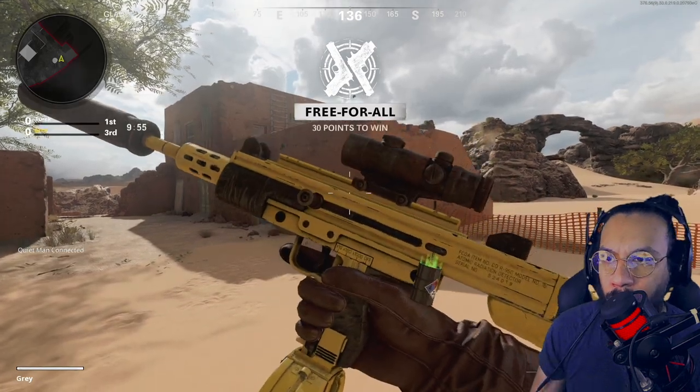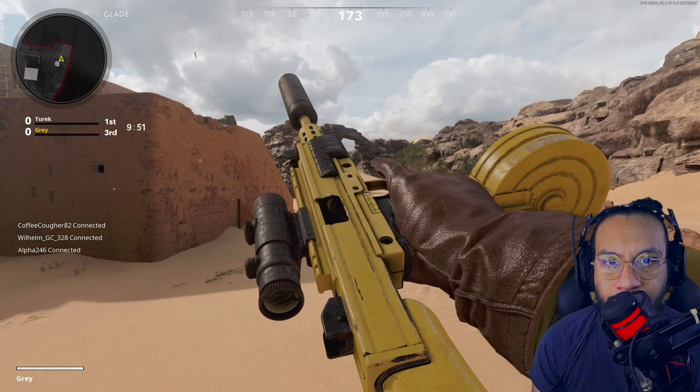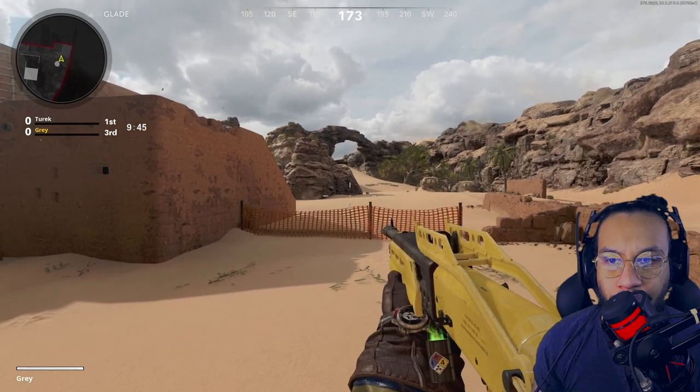Here are the two blueprints side by side — here's the Milano, pretty nice, and here is the Gallo as well. There you go.